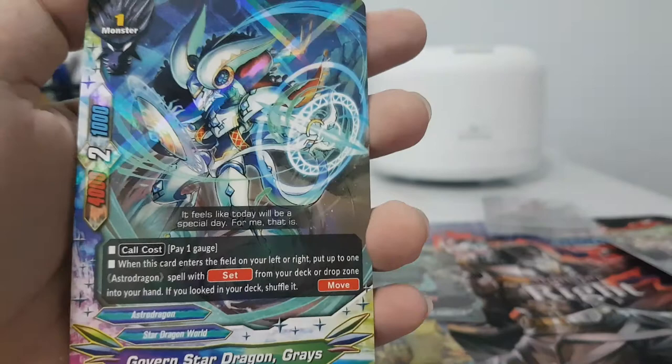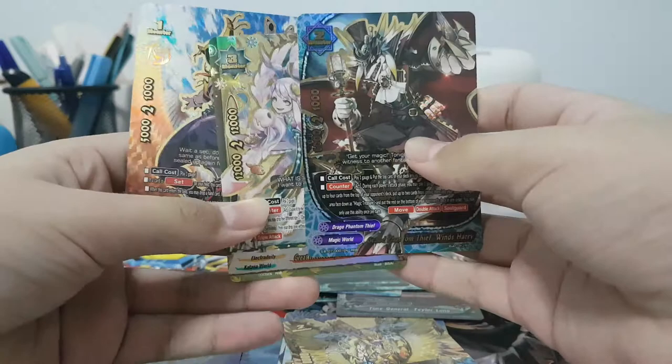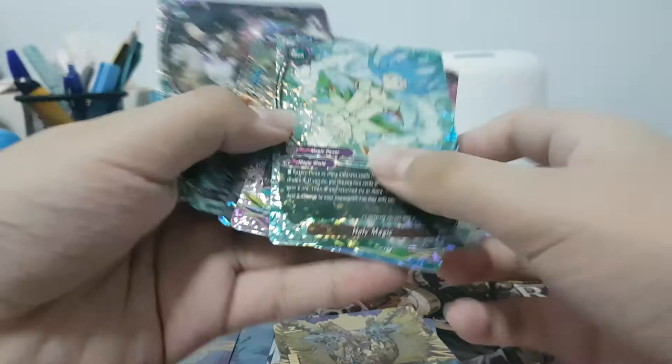I'm not going to build an Astro Dragon deck, just so you guys know. So today we pulled three triple rares at the start of the opening, then five double rares — they are good — and six foils.